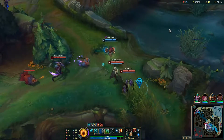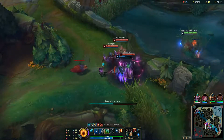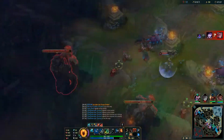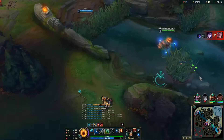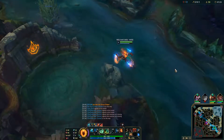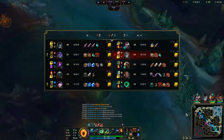He can also flash to increase the distance that the lantern will travel. If you have lane priority or your ADC is able to do well in lane on their own, a very viable strategy for Thresh is to support the jungler on an invade or to roam to gank another lane or secure a map objective.